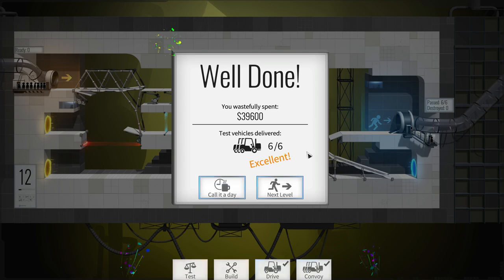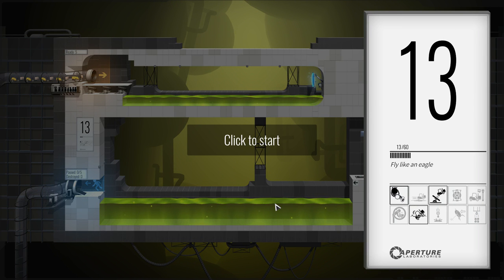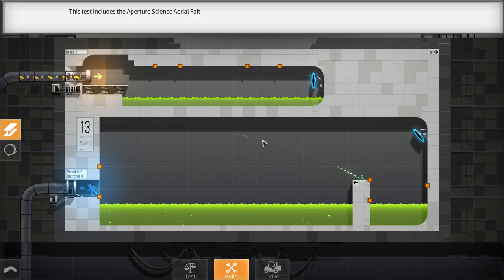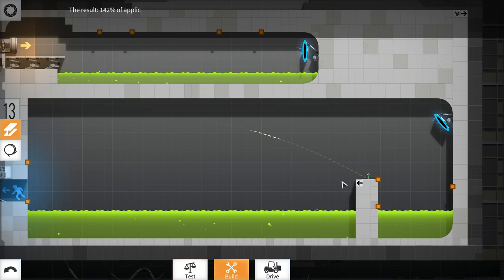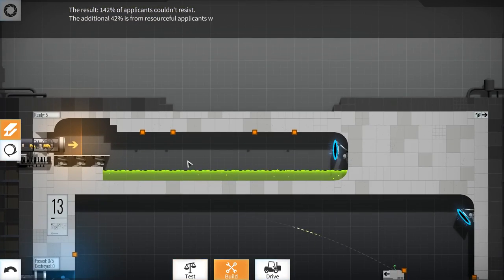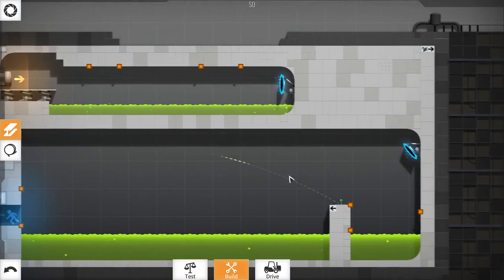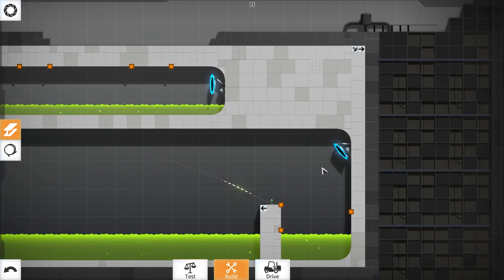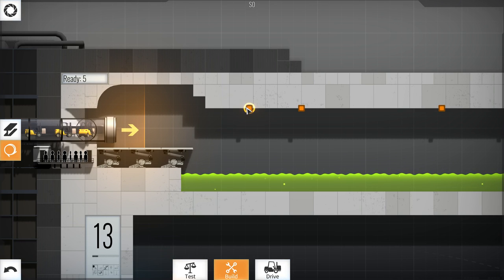Let's move on to Level 13 — lucky number 13. I have actually seen and played and beaten this one. Getting introduced to a new mechanic here. GLaDOS: 'This test includes the aperture science aerial faith plate. It was used to test if applicants could resist the urge to catapult test vehicles. The result: 142% of applicants couldn't resist — the additional 42% from resourceful applicants who catapulted other testing apparatus in addition to the vehicle.' Our goal here is to go through this tunnel, land here, and get catapulted all the way to the end.